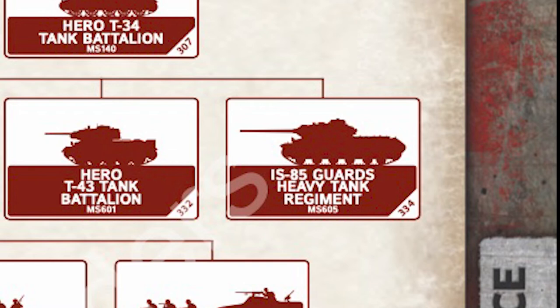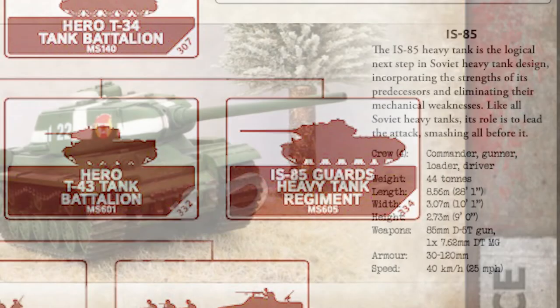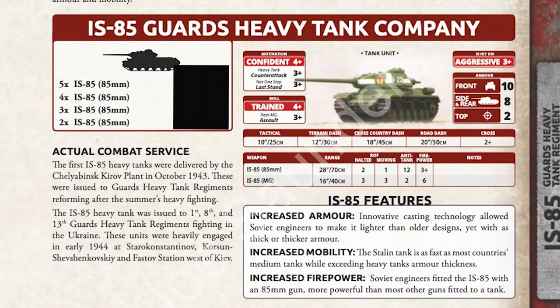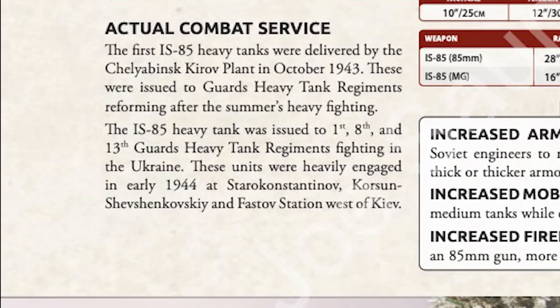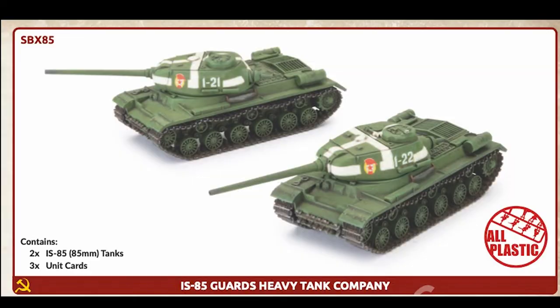Moving on, beside the T-43 in the force organization chart we see another unusual option — the IS-85. The IS-85 is not new to Flames of War, but it is new to mid-war; previously it was only a late-war option. It appears here because the tank came into use just at the tail end of the period covered in Eastern Front Mid-War Forces. It's also a formidable heavy tank — front armor 10 makes it more resistant to attack than even the Tiger I, and its 85mm gun is AT-12. By mid-war standards, this vehicle is an apex predator on the battlefield.